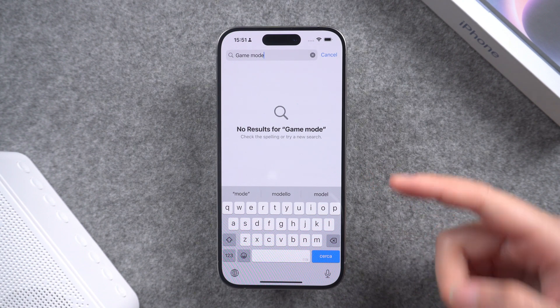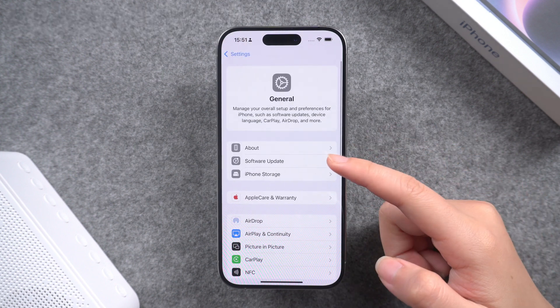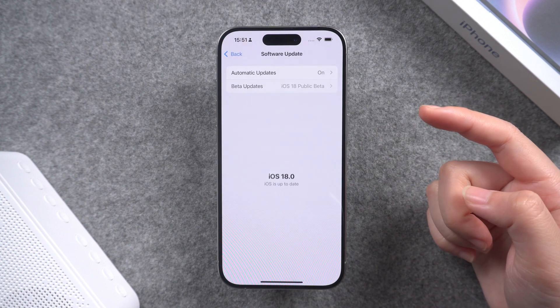So if you don't have the game mode option, open Settings, then click on General, then Software Update, to check that you've upgraded to iOS 18 or higher.